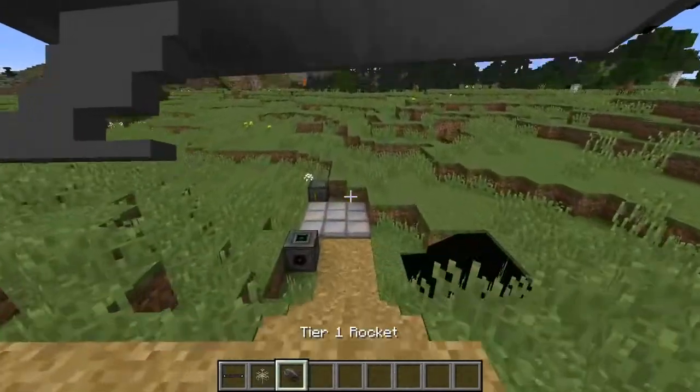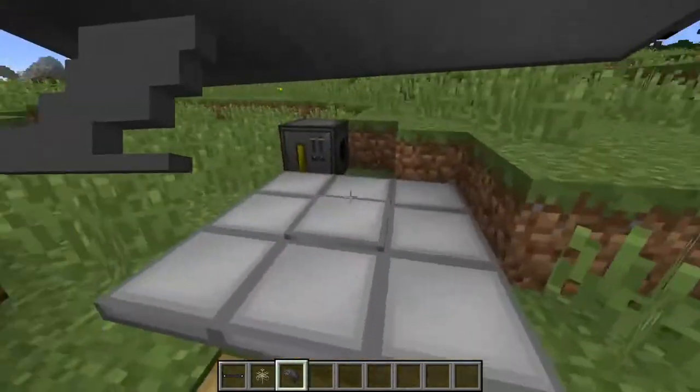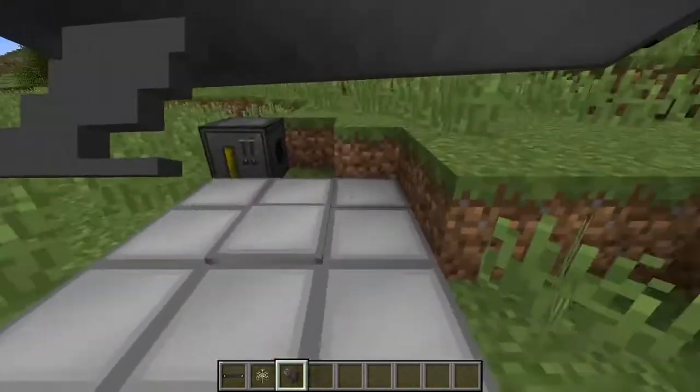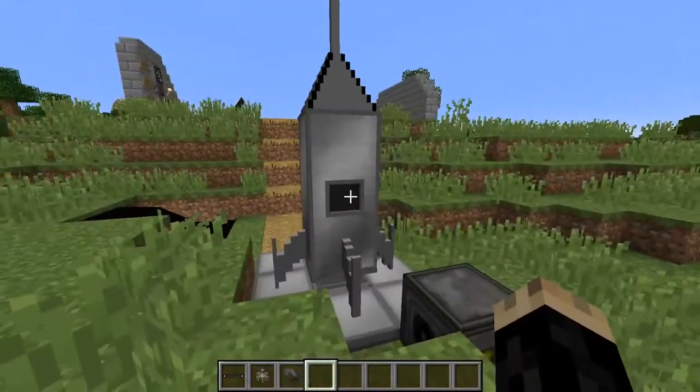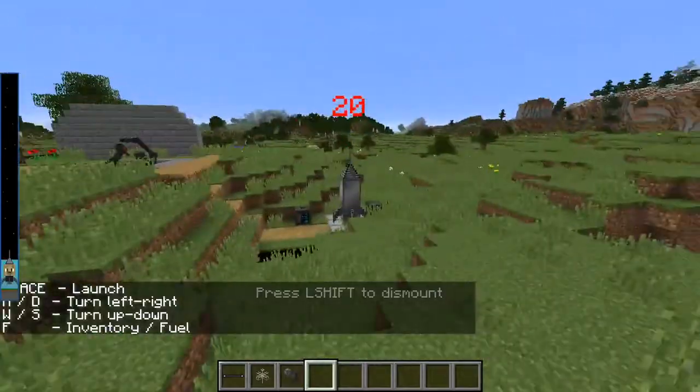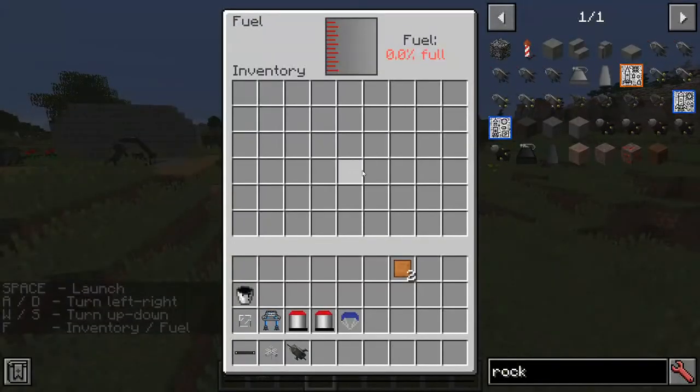Now that you've made your rocket, walk over to your launch pad made out of iron, place it in a 3x3 formation, and plop your rocket right on top of that. Once your rocket is placed, you can get in it and click F to open its massive inventory, which is really useful.